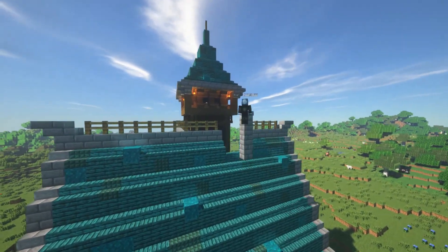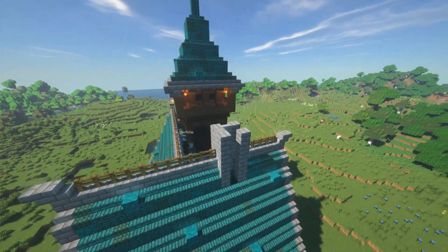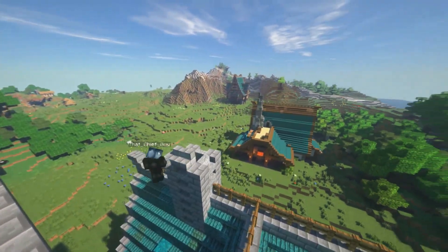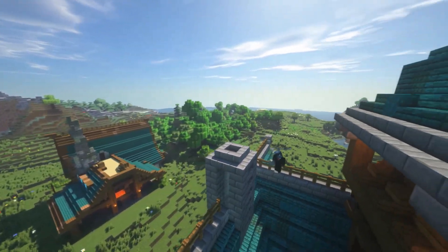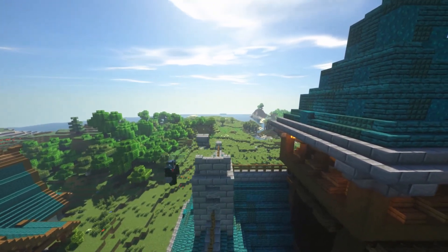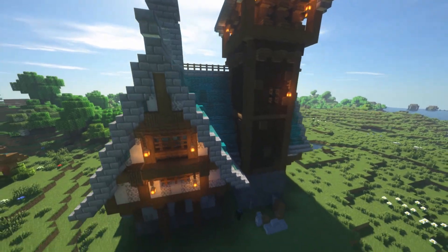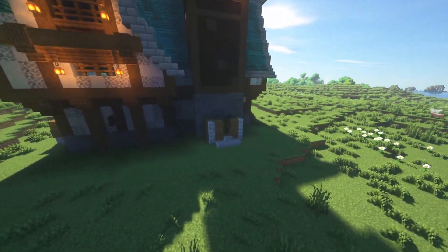Once I got the block palette down for the roof gradient, I went over to the chimney. This chimney design took me a while to build, and I want to highlight that it's okay to take your time even on these smaller bits. Just getting the shape and curvature right took some time, but in the end I'm very happy with the results.